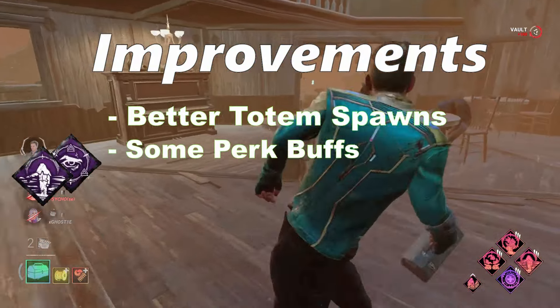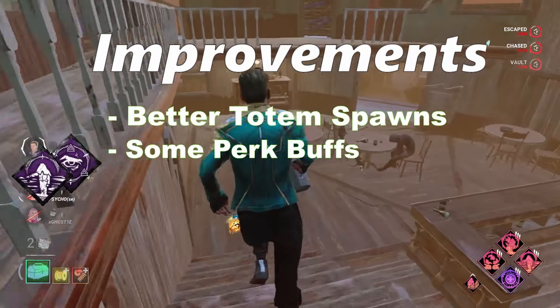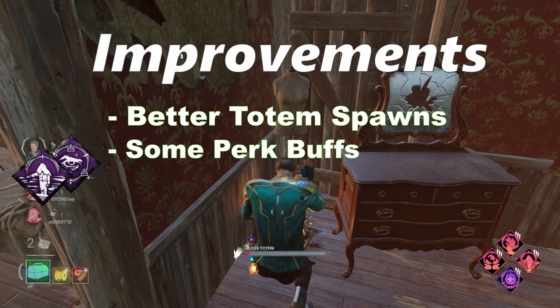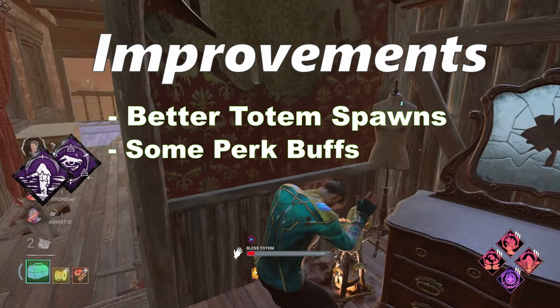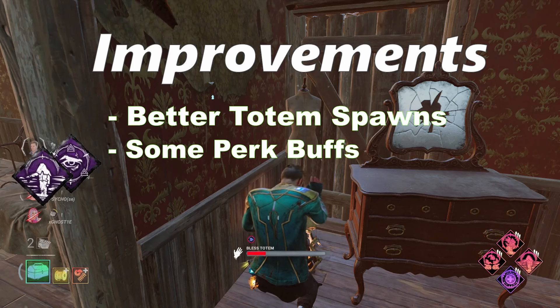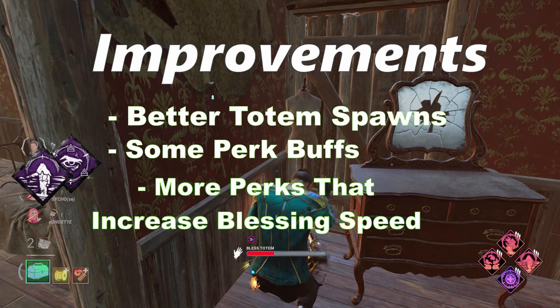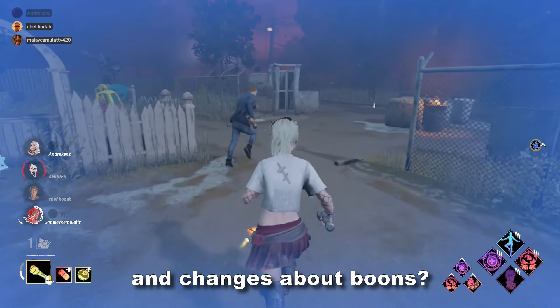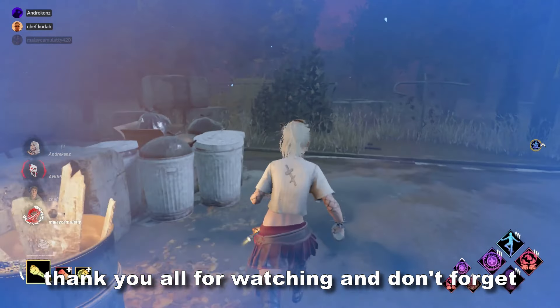Illumination could definitely be improved if it showed the auras of totems, so you could reposition your boon to a better spot. In my opinion, it should also show the auras of windows and pallets, in addition to gems, chests, and totems. This would not be overpowered at all since it's a boon and can't be with you 24/7 like Windows of Opportunity. Also, there should be more perks that increase blessing speed — there are very limited perks that do so, and the boost they give isn't even more than 10%.